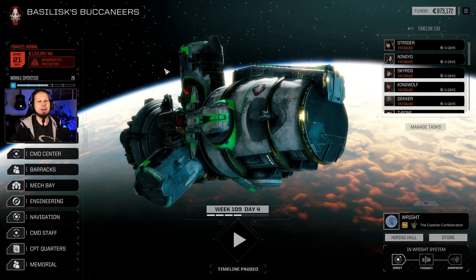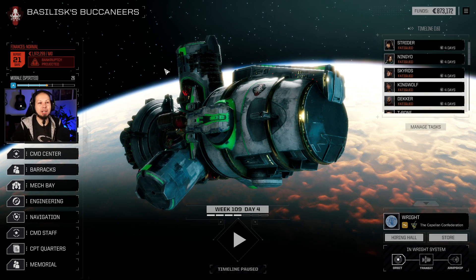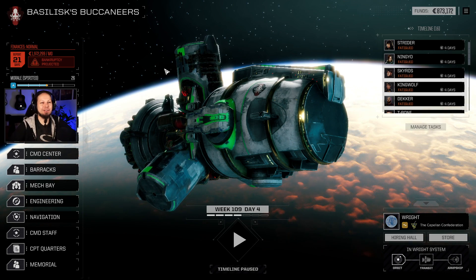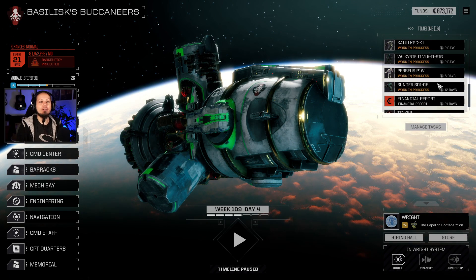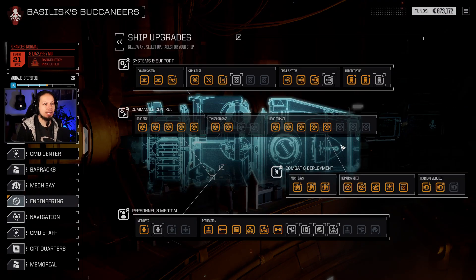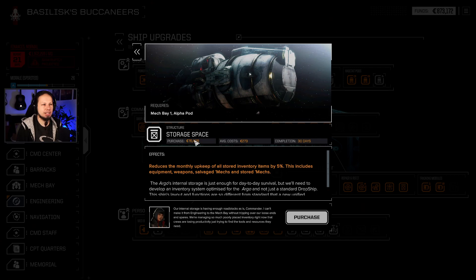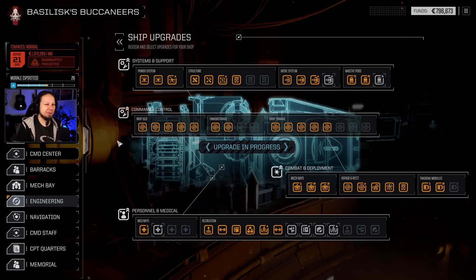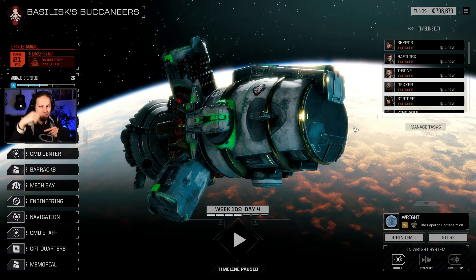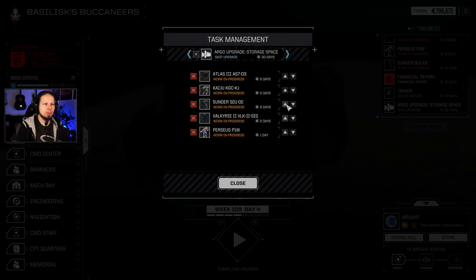Hello MechWarriors, welcome back to another episode of Rogue Tech guys. We're going to upgrade our base a bit because I want to bring more mechs and vehicles to the battlefield. We have 21 days for the financial report, so I'm going directly to engineering. For the next drop tonnage upgrade we need storage space — that costs very little but takes 30 days, so we should get that going.